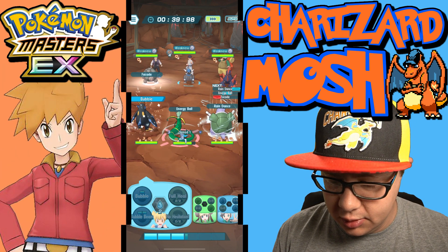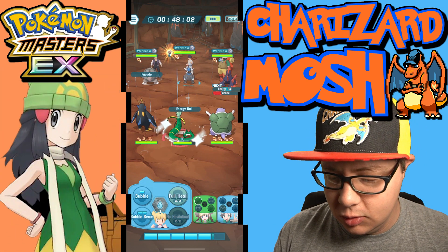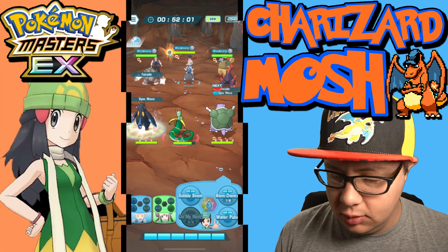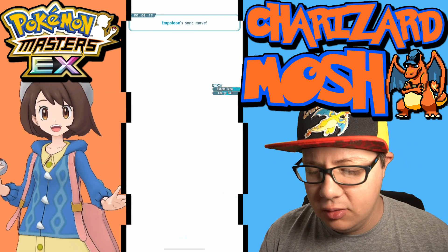We'll do Energy Balls to lower the Special Defense if we can, which I think we'll be able to. Sync move time, and we'll do Bubble Beams and Energy Balls — and that's how we're going to win.